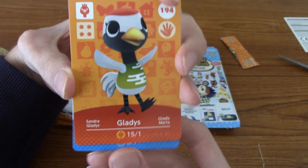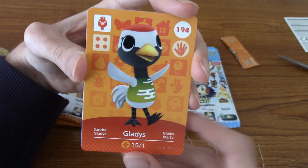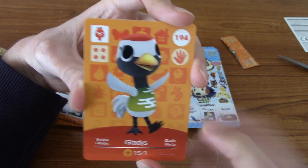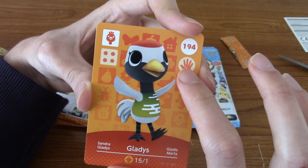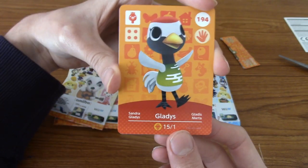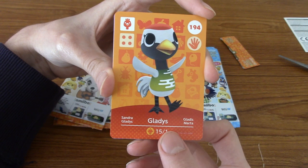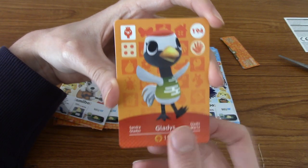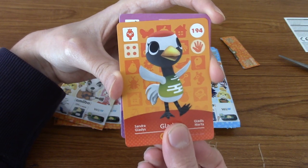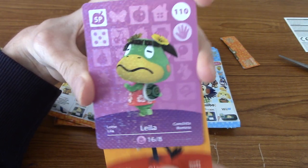We have Gladys — I don't think I've ever seen Gladys before or heard about her, but she's very cute. A peacock! And these symbols on the cards play into Amiibo Festival, which is the Wii U game — there was a board game where these cards would roll things and guarantee a roll. And there was a special one — Lella! We got one of the poster characters.